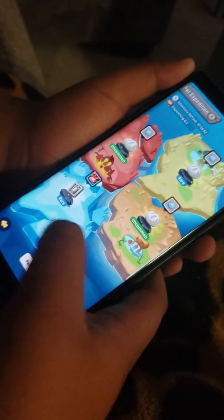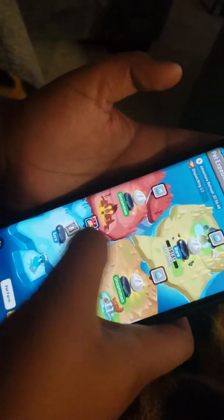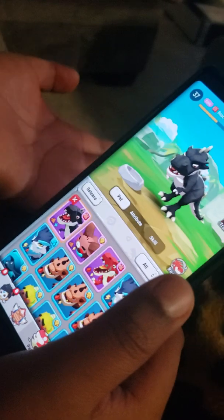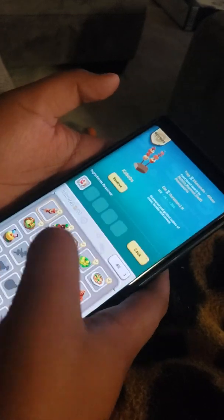So basically what these are is adventures I could do for my pets, and they can get me stuff while I'm doing something else. And I can make food doing this.